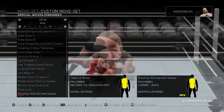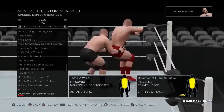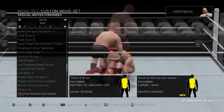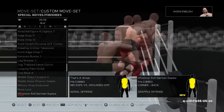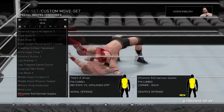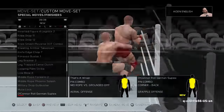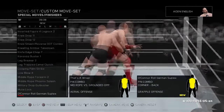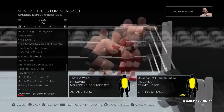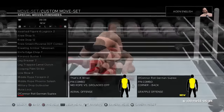The O'Connor Roll German Suplex — I know this is a Chad Gable move from his moveset, but I always associated this move with Douglas Williams from TNA. I'm a huge fan of this move; it was otherwise known as the Chaos Theory Suplex. It is great. I'm very happy to see it in, and though I probably should have seen its inclusion with American Alpha, I just didn't think about it. I just make note of notable sweet-ass moves.